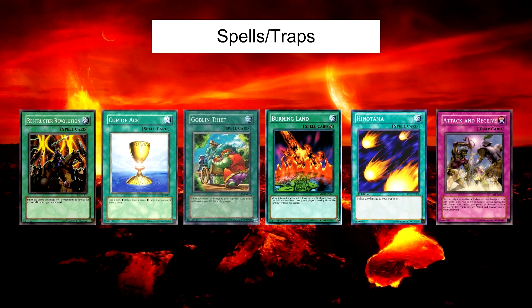Goblin Thief is just a more powerful version of Hinotama. You play it, it does 500 damage to your opponent, and it has the added bonus of healing you for 500 life points. This can keep you out of lethal range sometimes when playing against decks that are really fast and aim to kill you quickly as well.